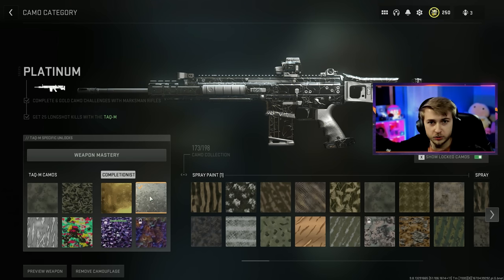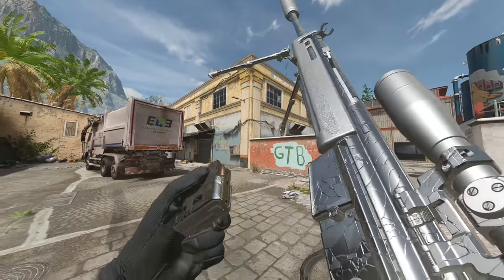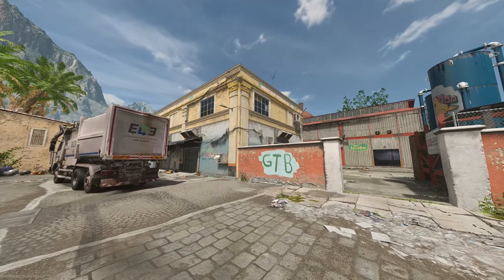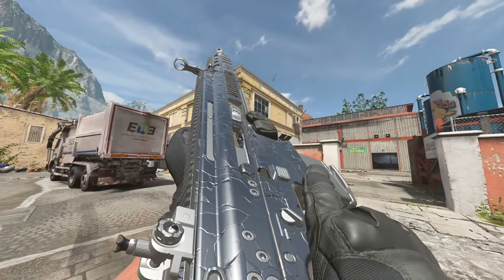Let's go! All the marksman rifles are complete — we're now 42 out of 51. We are so close to polyatomic, it is crazy. Let's take a quick little peek at platinum on these marksman rifles. Not my favorite camo in the world, but it meaning we're so much closer to polyatomic just warms my little heart. Couldn't have asked for anything better. So that's another class down. I think next we're either going to work on the LMGs or the battle rifles. I kind of want to save the LMGs for when shipment comes out, so maybe we'll do battle rifles next. Anyways, that's it for today's video — I appreciate you guys supporting the channel, it really does mean the world to me. I'll see you guys next time. Later.